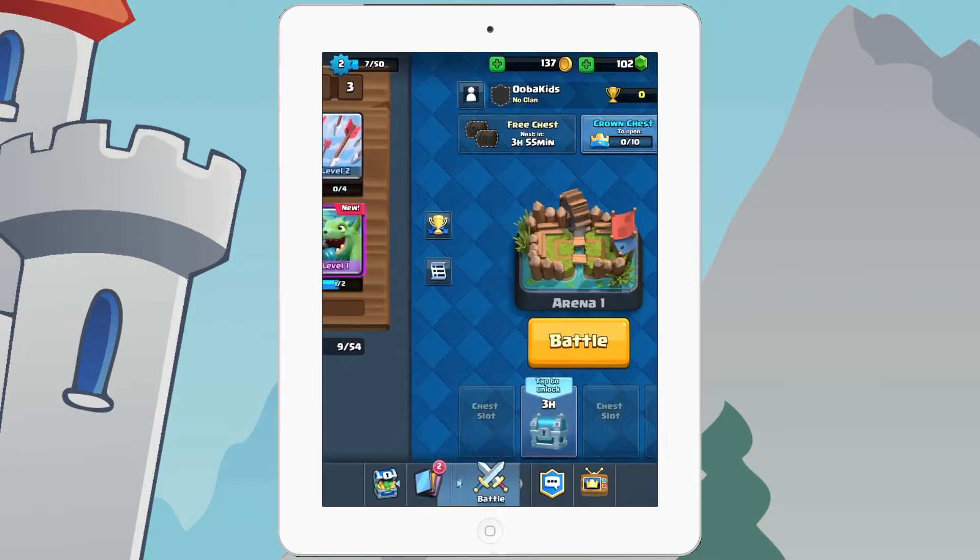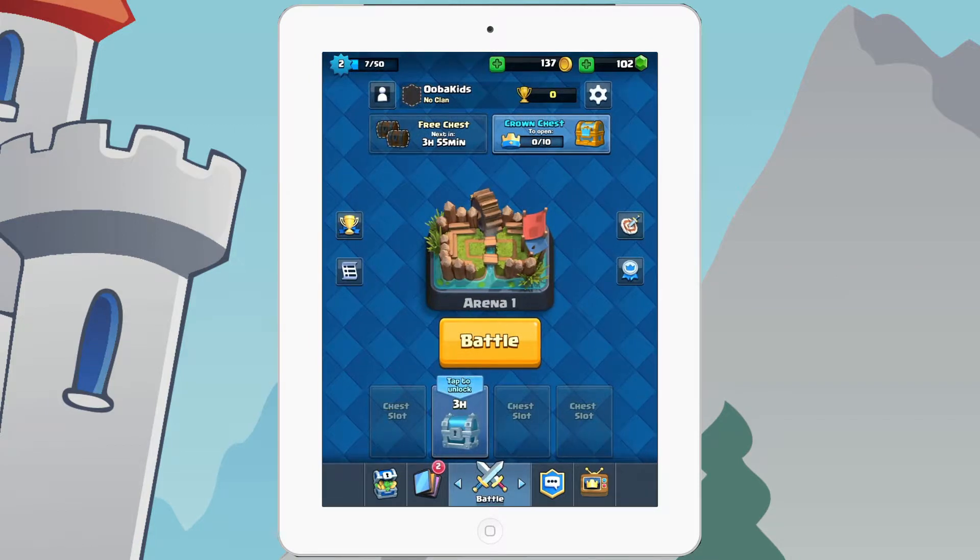Also, think about your chests — always try to unlock them. If you have a full chest slot, do not attack another person, or else you might miss a chance to get the Magical Chest on your 11th win, which is really bad because you're just starting out and you don't want to miss that chance.